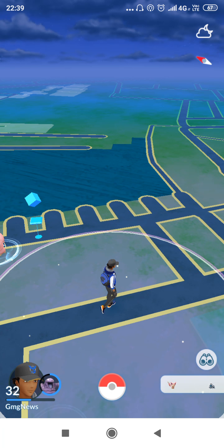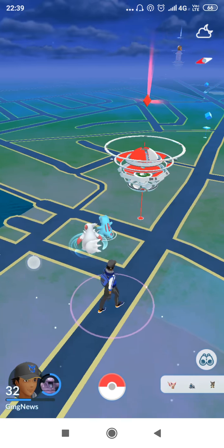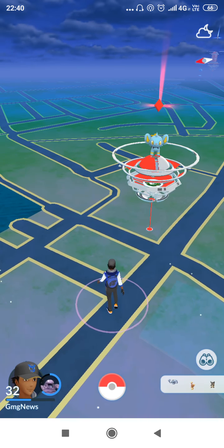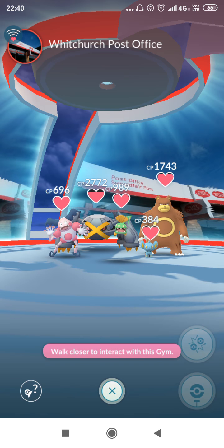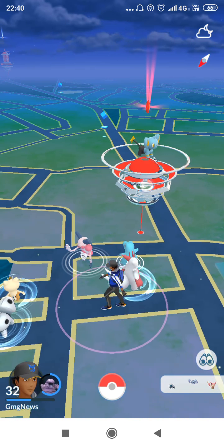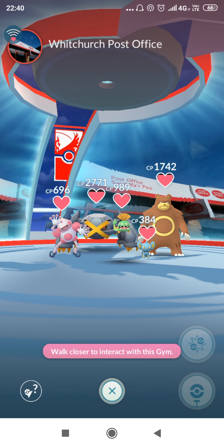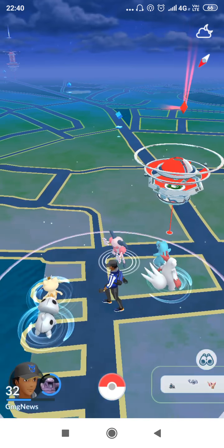Welcome back to another episode of G&G News. Today we are playing Pokémon Go, and for once I didn't have to download a screen recorder. My new phone, the Xiaomi Redmi 6A — I know it's a mouthful — is a Chinese manufactured phone with a screen recorder built into the interface, so I was quite lucky to not have to download an app to make this video.